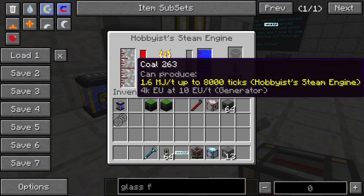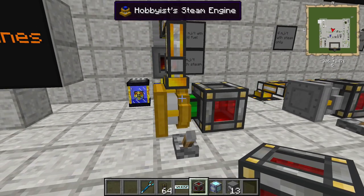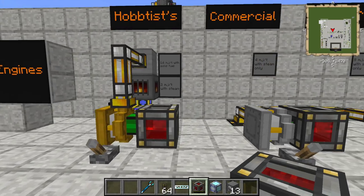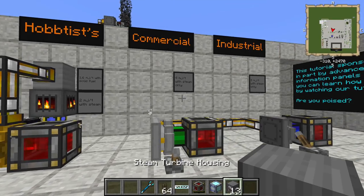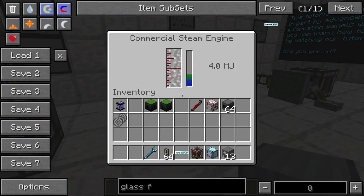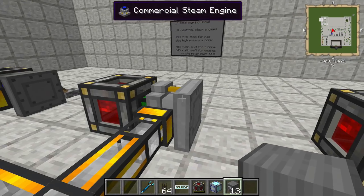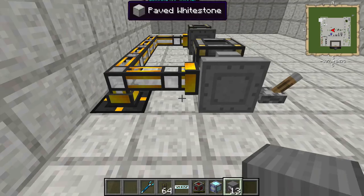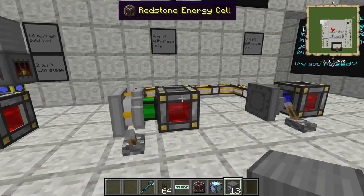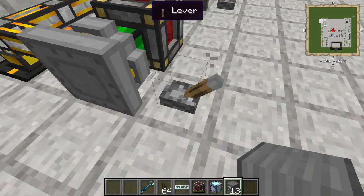The commercial steam engine is far simpler. This machine will only take steam, and it will produce 4 MJ per tick. I have steam provided by Tesseract right here, being piped directly in. You can use Buildcraft pipes or Liquiducts, or put it directly adjacent to a boiler. These engines will not operate without a redstone signal.